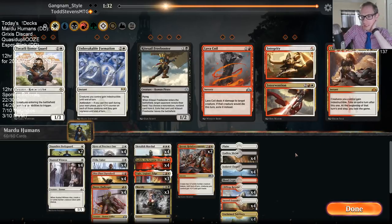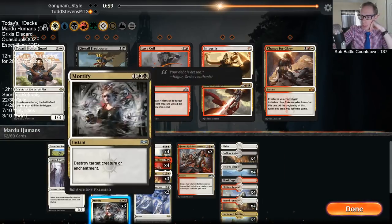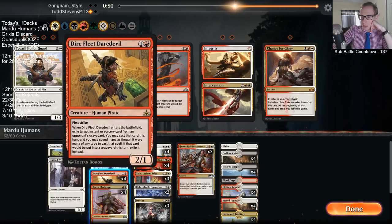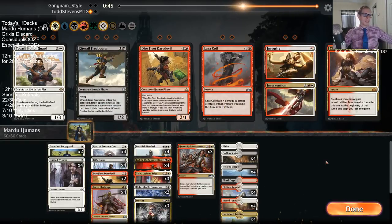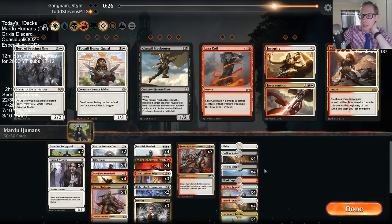So this is four-color Gates with Bolas — certainly going to be a deck that has a lot of sweepers. Unbreakable Formation seems pretty valuable against a deck with a lot of sweepers. Maybe Daredevil? They don't usually have a lot of instants and sorceries for me to grab with Daredevil. I could see sideboarding Hero out — the value of the extra 1/1 tokens is not very much against this deck.